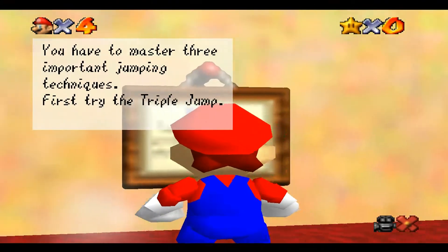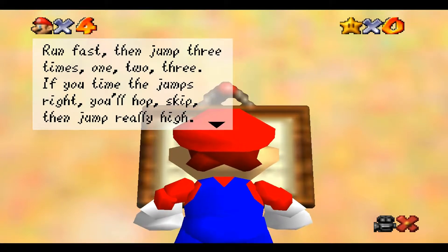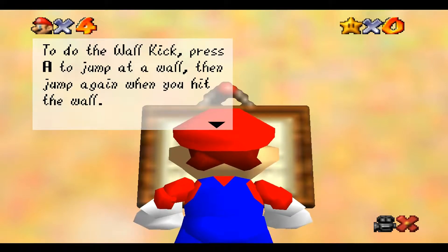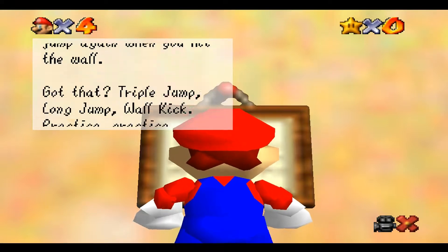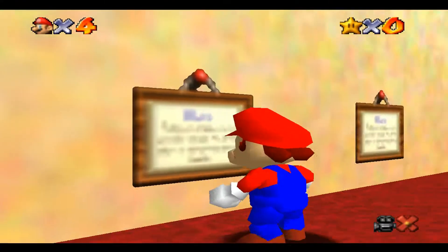You have to master the three important jumping techniques. First, try the triple jump — run fast, then jump three times. If you time the jumps right, you'll hop, skip, then jump really high. Next, go for distance with a long jump: run, press C to crouch, then A to jump really far. To do the wall kick, press A to jump at a wall, then jump again when you hit the wall. Triple jump, long jump, wall kick — practice, practice, practice. You don't stand a chance without that.